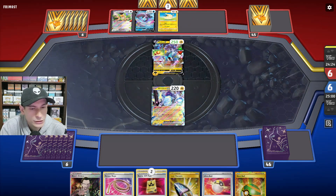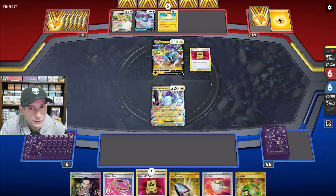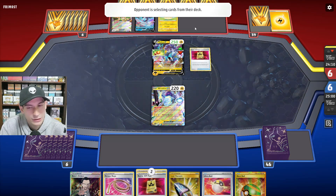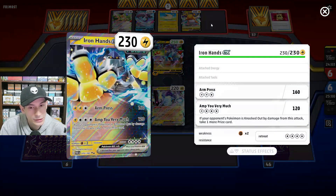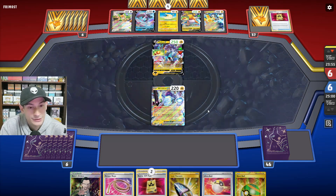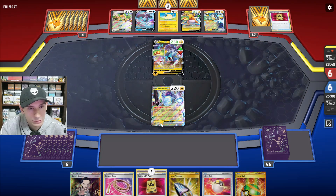I'm going to attach energy to Raikou, then Squawk and Seize — get three Lightning Energies. They use a Battle Pass; I'm assuming they're going to get Iron Hands or something. I still got Iron Hands and Raichu. They attached Seal Stone to their Miraiadon EX — that makes sense.